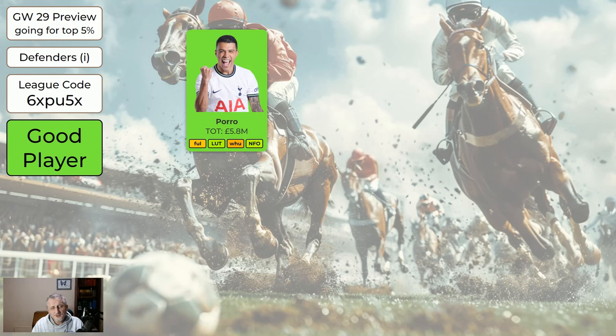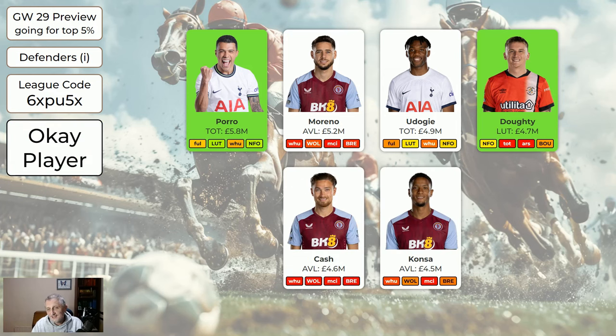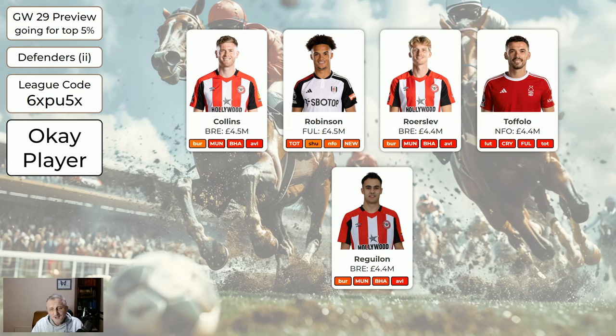Regarding the defenders, Pedro Porro is a good player — loads of people are going to buy him and he's probably the best defender to get this game week, but he does take up a Spurs spot. Marino's all right, Udogi's all right like Porro. If you wanted to, you could get Udogi and Porro, and despite what I said you could also buy the Tottenham keeper and hope they keep a clean sheet — then you're going to get loads of points, but the downside is when they let in a goal none of them are going to get clean sheets. Doughty's good because he's attacking. Then we've got Cash, Konza. For the cheaper defenders: Collins, Robinson, Roboslav, Toffolo — Reguilon's going to be popular-ish. I would recommend you get the two that I marked green and then just pick three others, probably from different teams if you can, but two of them are going to be on the bench anyway — it's very much potluck this game week.